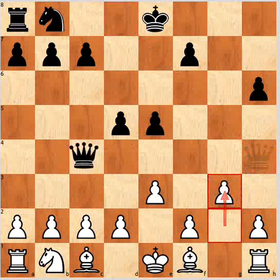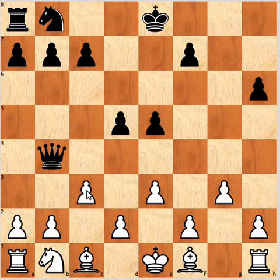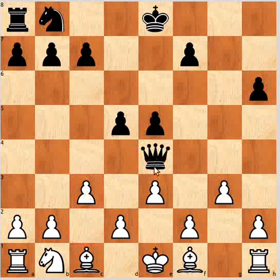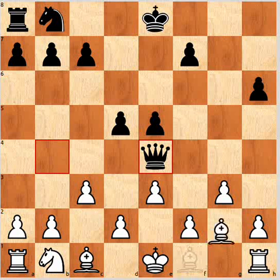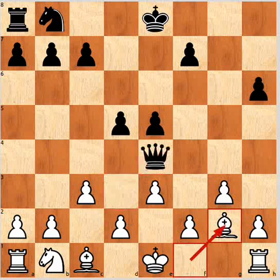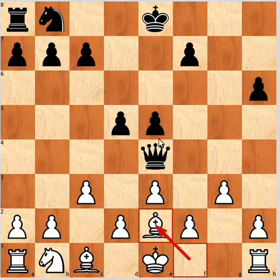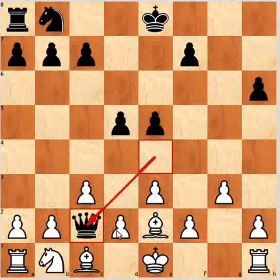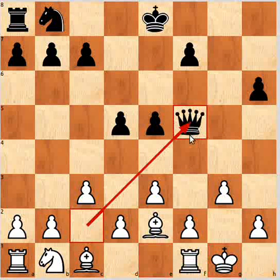And g3 is possibly even worse. After queen b4, c3 loses on the spot to queen e4, coming into f3 and c2. Maybe queen d3, with a win.